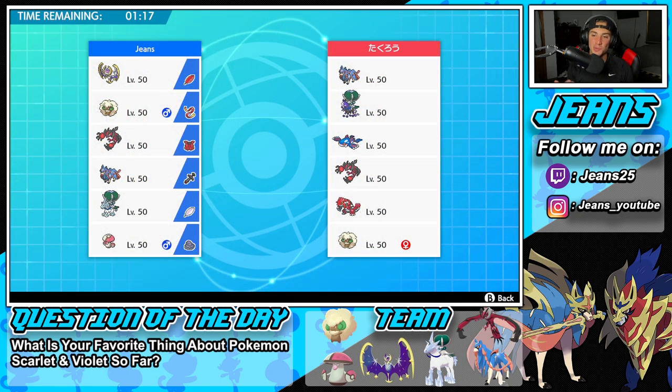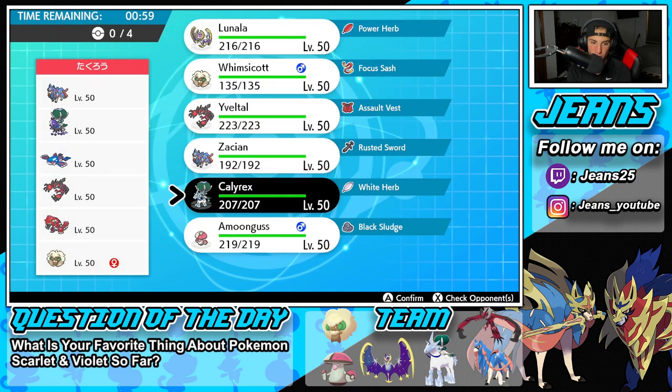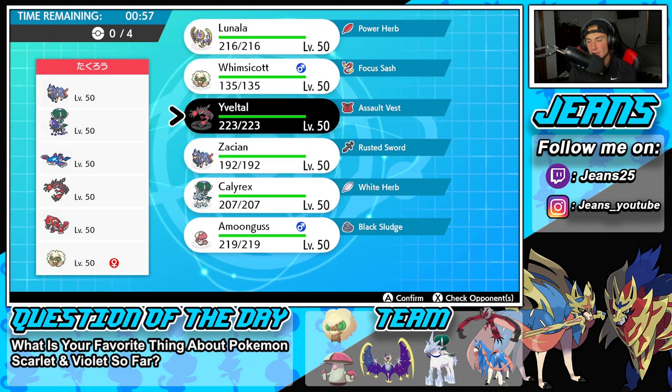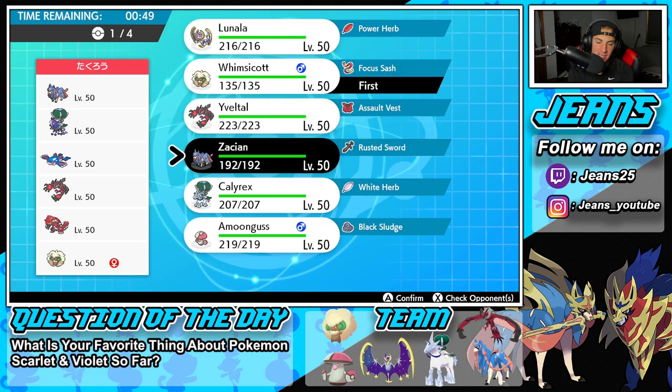Second match coming at you guys, and we're going up against a powerhouse team. Look how strong this team looks — Zacian, Shadow Rider Calyrex, Kyogre, and Groudon. Not just one Weather Warrior — two of the Weather Warriors. And then he's got Yveltal and Whimsicott, his only non-legendary Pokemon. But okay, let's get this one rolling. I could go in with Trick Room, or I could go in with Whimsicott. Maybe Whimsicott and Zacian — not too bad. Or I could go Whimsicott and Lunala.